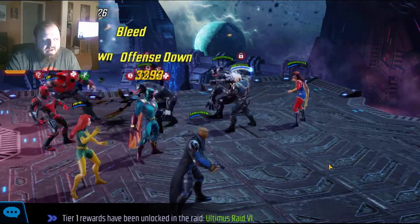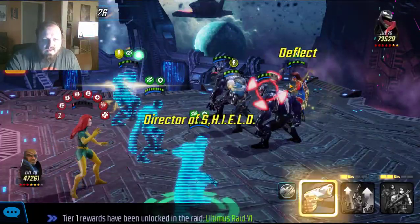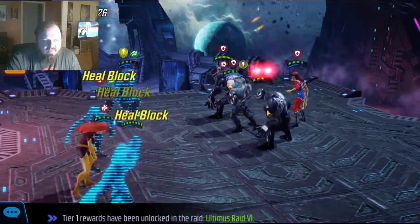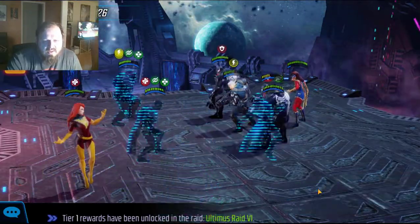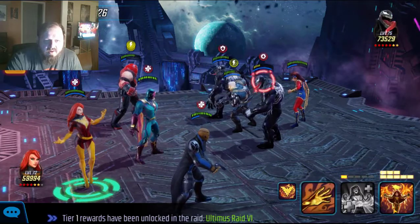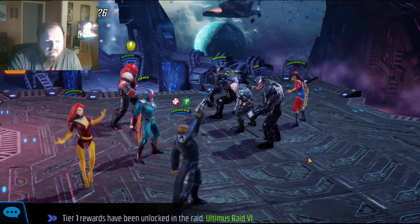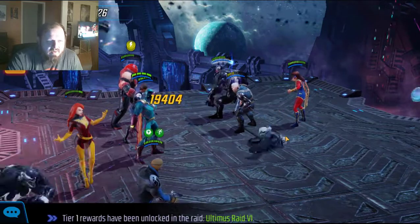Now that I've got the taunter and Doctor Strange out of the way, this is just a simple matter of killing. Let's focus on getting Venom down — Venom will be a good primary target to take out, so we can get his bleeds and stuff off our characters. I'm pretty sure my Phoenix is going to come back and do some crazy damage, hopefully. Getting this one Venom into the yellow would be nice. Let's just keep focusing him down. We're working our way through — this team is not very solid, but maybe it will be able to get this last forward on and get me one more node for the night. That's my hopeful goal.